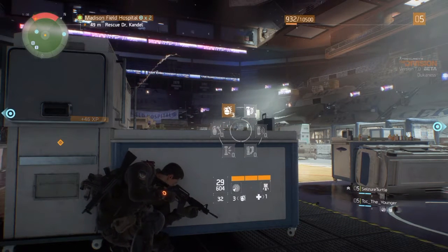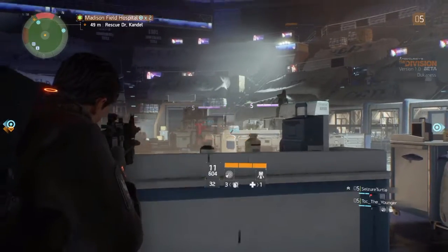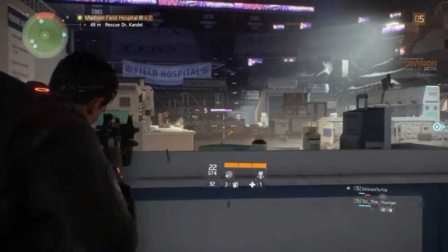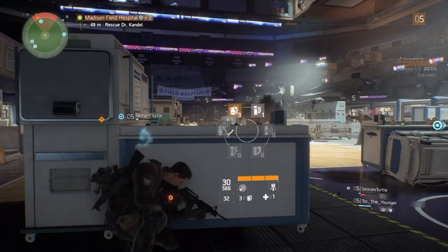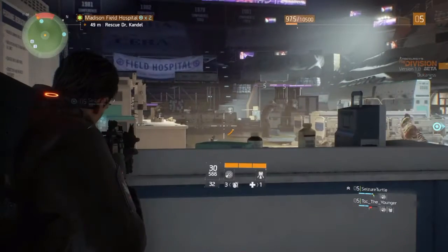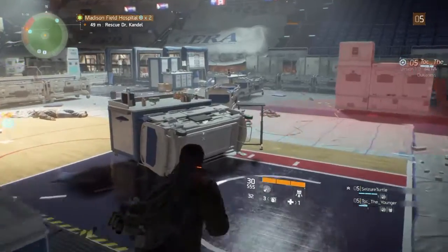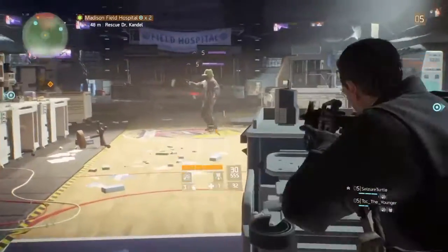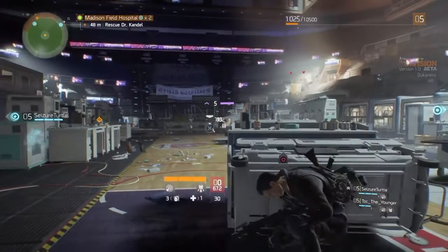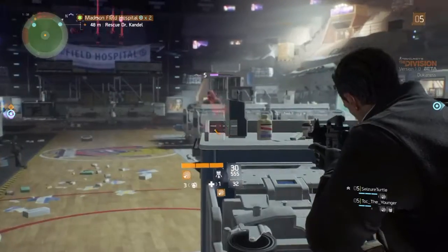The Division will be a very unique RPG because not only are you progressing your character's skills, talents, and perks, but you're also progressing the city at the same time. There's a tech wing, a security wing, and a hospital wing, and each of those wings is almost treated like a special character. There are about 10 upgrades for each wing — at least 10 for the hospital wing, which we saw in the beta. You could only upgrade two in the beta, but as you upgrade these wings, similar to upgrading your character, you unlock different perks, abilities, and talents. It's like ranking up your character and ranking up the city simultaneously.